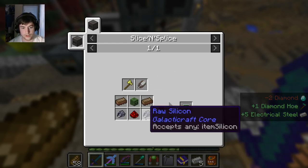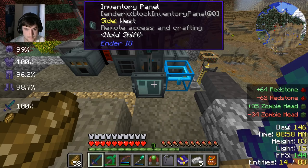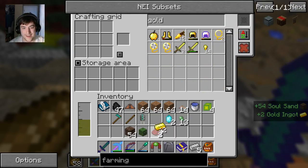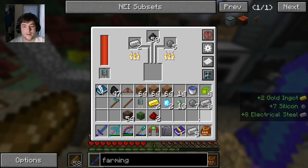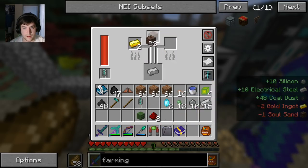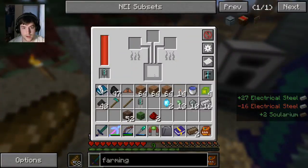Redstone, zombie head - plenty of those. Oh yeah, solarium. That's right. Soul sand... we might have just enough. This is really going to happen - I have to wait now. It's electrical steel. One more and we have the silicon there - throw that in with that and boom, now we're making that. So we throw the electrical steel in and bring all of it. And solarium - there we go. We take our solarium, silicon, this, and this.